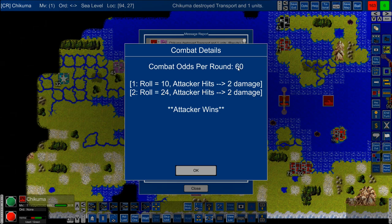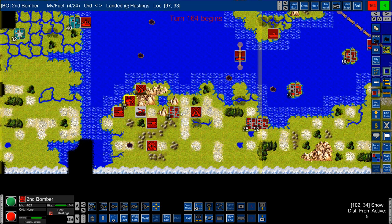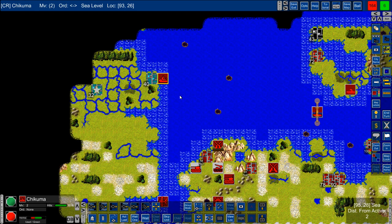Chikuma — we had 60, rolled a 10 and a 24, two damage each — they have three points dead. That is good news. I can now bombard the city. My bomber will go down here — there's nothing there. I'll put this guy on sentry. Hello — that's Drake. Drake has taken those too. So Drake has this, I have this. I don't know what Cartier is doing.